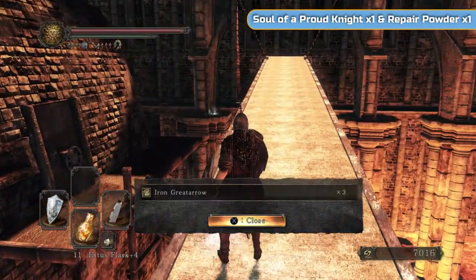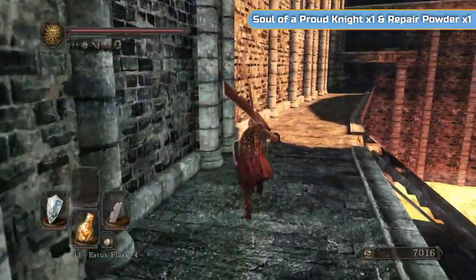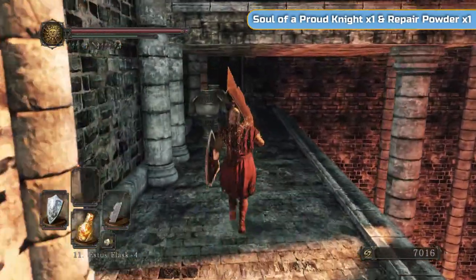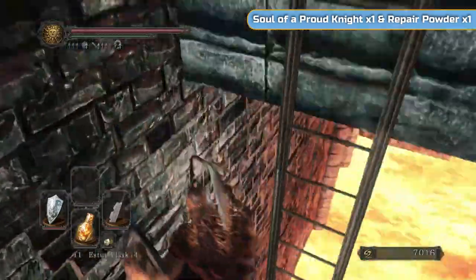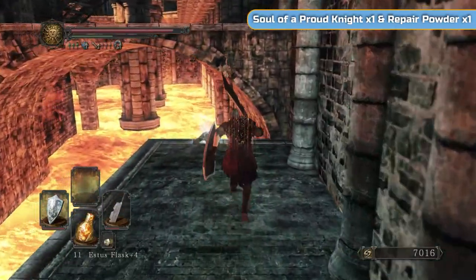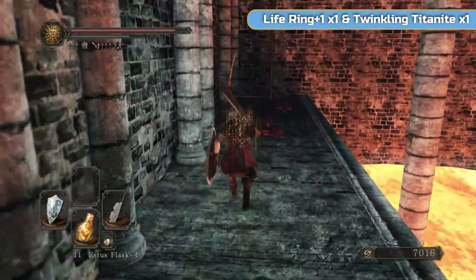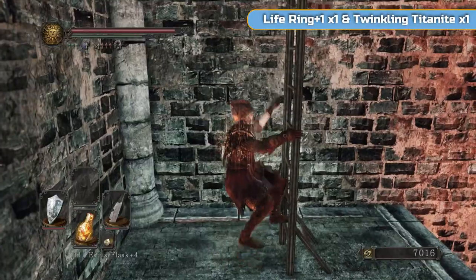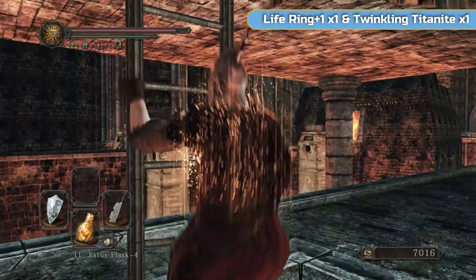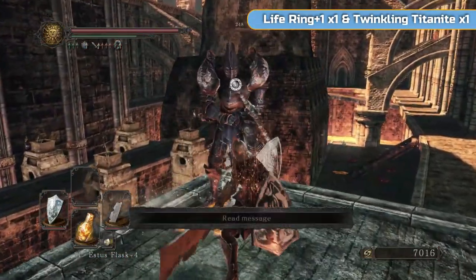We get some Iron Great Arrows here — I think there's a strength bow — but the arrows are so rare there's not much point. These urns here are filled with water. We will actually be using those later because you can cover yourself in water and it helps with fire defense. I'm just going to run up here and get the Life Ring plus one, which gives you more health if you want to wear that instead of the Fragrant Ring that gradually gives you health.